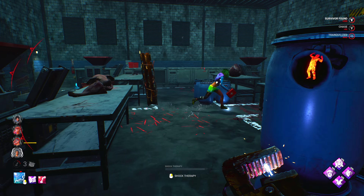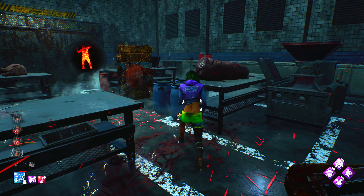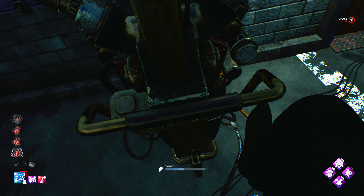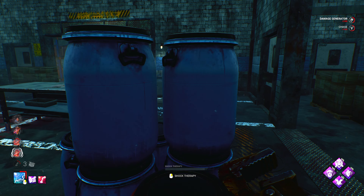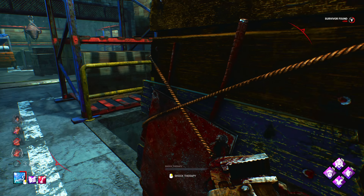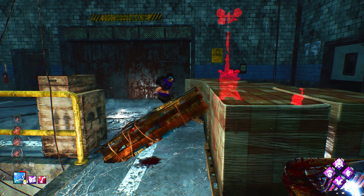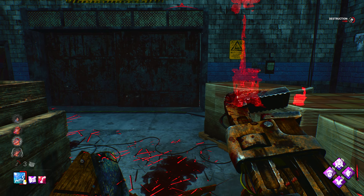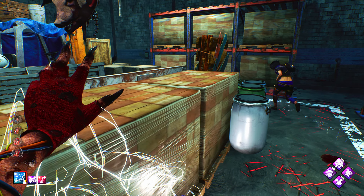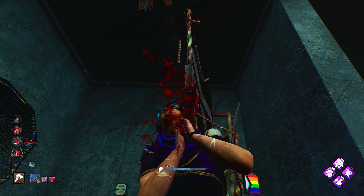We see all four of them here — should be a free hit. They're over here to the right trying to heal. Let's keep the gen before we head that way. All that progress is gone. Get rid of this pallet. She has Balanced Landing, so she's going to try to make the play here. Maybe we can stop her — she can't drop the pallet. Can we hit her? Yes! We needed that.